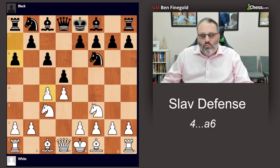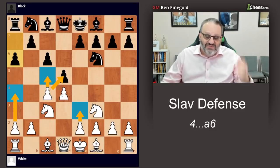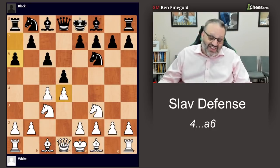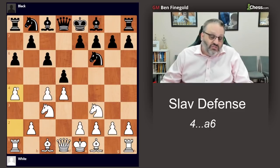I've actually had white in this position — I don't think I've ever had black. I play the Slav a lot but I don't play A6. I've played C5, I've played E3, I've played A4, and I've taken on D5. Those are the four main moves and they all lead to a different kind of position. I'm playing A4 now because I want to show you: if you want to play B5, you can't.